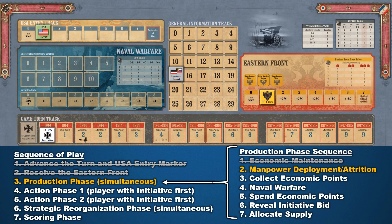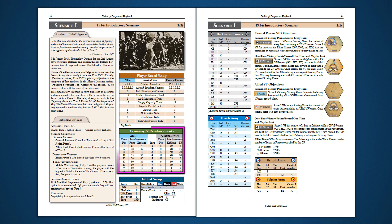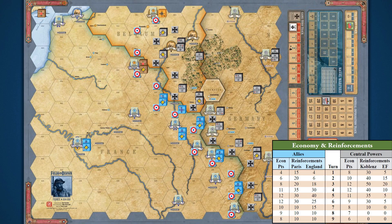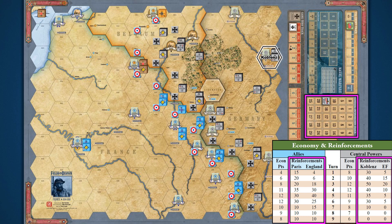The next step in the production phase is manpower deployment and attrition. To complete this step, we need to head back to the Scenario 1 setup pages in the playbook and find the Economy and Reinforcements table midway down page 10. The Economy and Reinforcements table shows two statistics: economic points awarded per turn, and the reinforcement strength points that each side receives. To field these reinforcements, players must use the blocks available in their force pool. Those blocks may only be placed at a nation's deployment hex. For the Central Powers on the Western Front, this is at Koblenz. The Central Powers also have reinforcements for the Eastern Front, which adjust the Eastern Front marker on the General Records track. For the Allied Powers, French blocks are deployed in Paris, and British blocks in England.